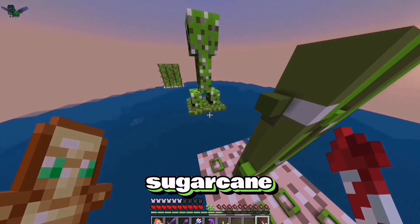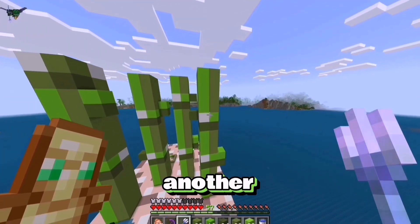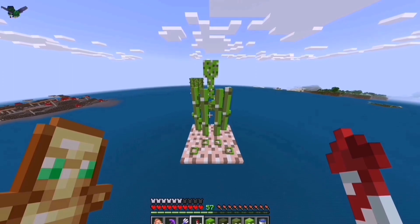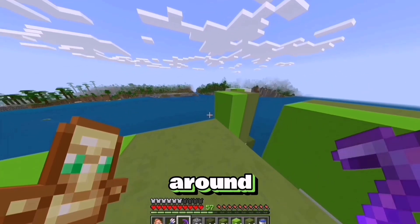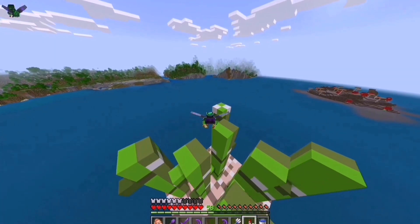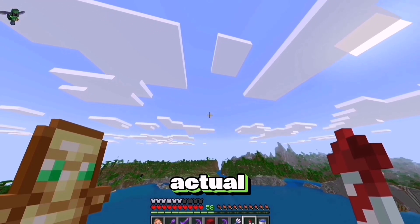So let's continue building the giant sugar cane. And there we go - that is another one built, which means we are now halfway done building the sugar cane. Let's speed this up a little bit. Now we only have 3 more left, then 2 more, which are now built as well. This sugar cane looks pretty cool. Now that the sugar cane is built, we just need to obviously build the actual sugar cane farm.